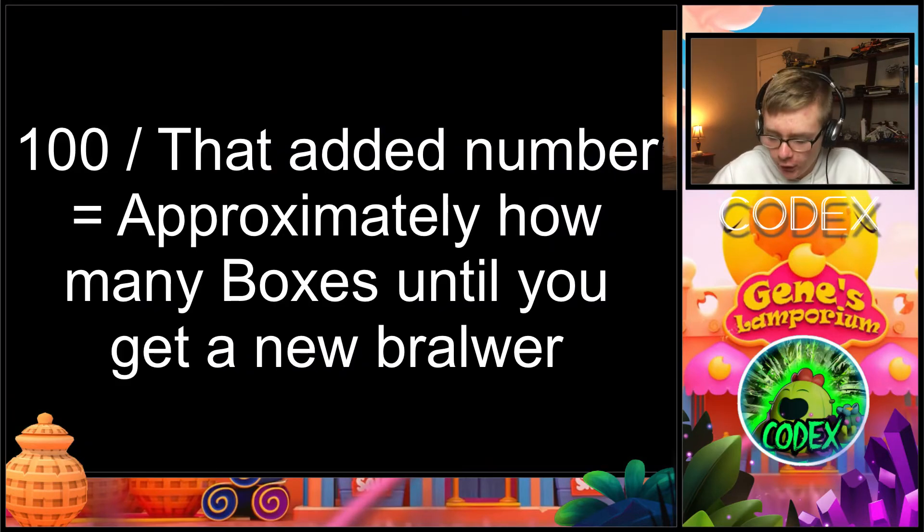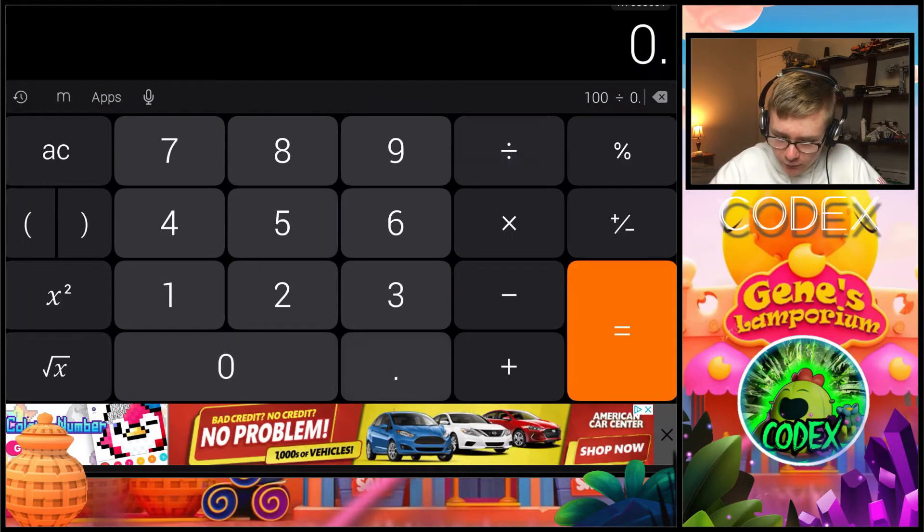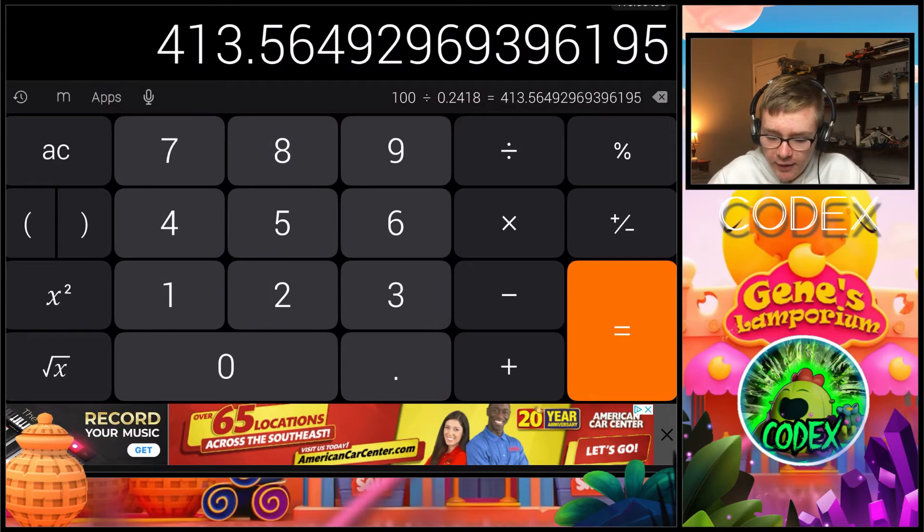If we take a quick look at this equation, you can see that it's basically 100 divided by your overall drop rate. So if we have an overall drop rate of 0.2418, then we have to divide 100 by that number. Going over into our calculator app: 100 divided by 0.2418. Theoretically for me, you should get a new brawler in 413 boxes.